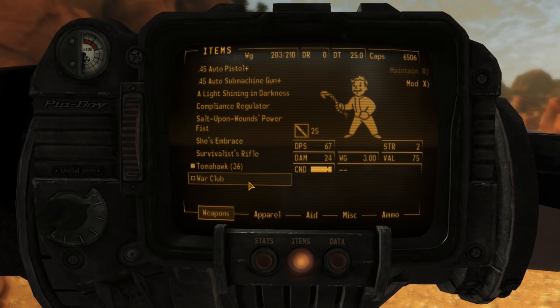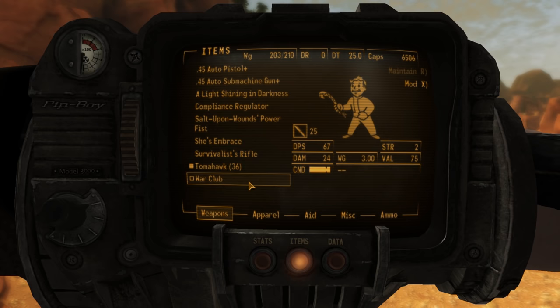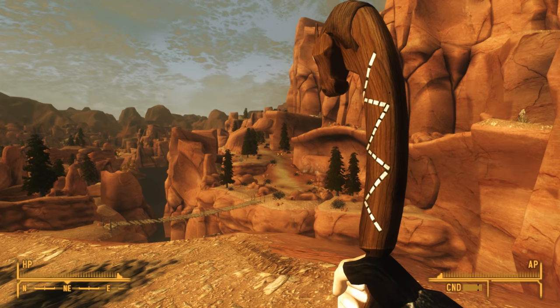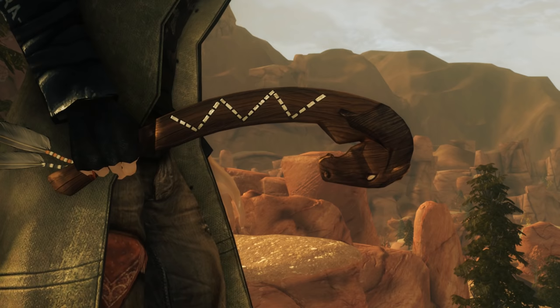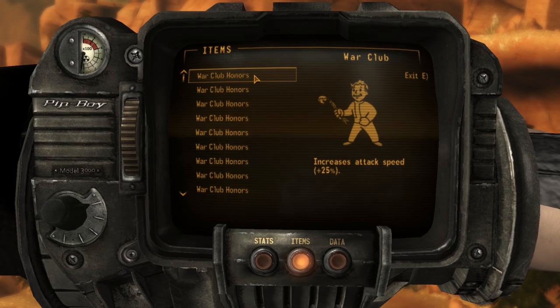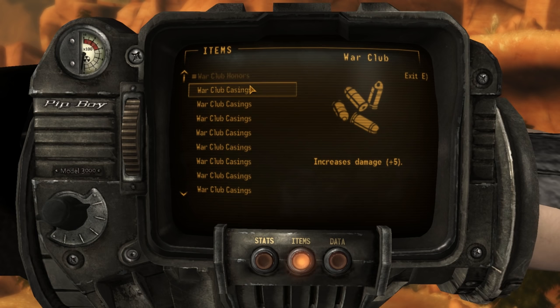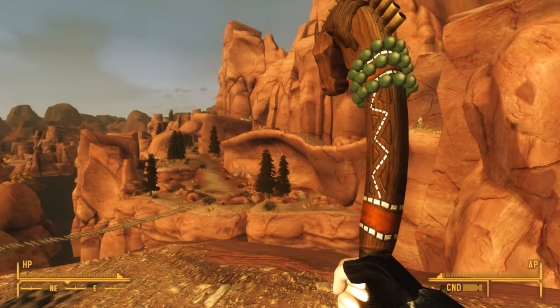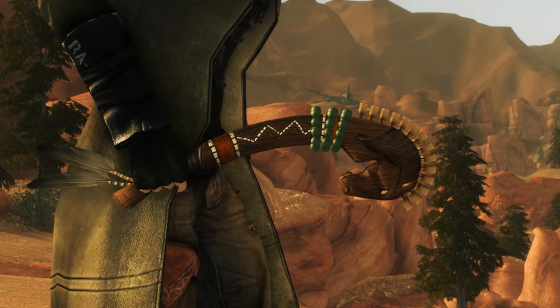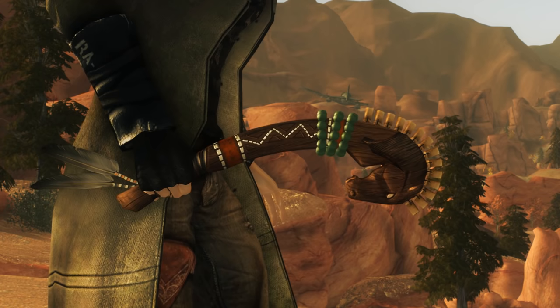Next up is the War Club, the signature weapon of the Dead Horses Tribe. It's a great little blunt melee weapon and it's the fastest one in the game. If you have a melee skill of 50 or greater, using it in VATS you get a special melee attack called Lights Out, which does an additional 125% damage at the cost of 5 more action points. It comes with two weapon mods: War Club Honors, which increases attack speed by 25%, and War Club Casings, which increases damage by 5. These appear on the model in the form of beads wrapped around it. After using these mods, this weapon has a DPS almost as high as weapons that typically require 100 melee weapon skill points to use, making it a wonderful weapon for those who don't have a high melee skill but still want a powerful melee weapon.